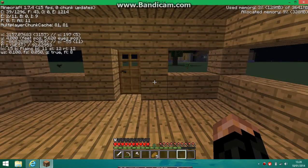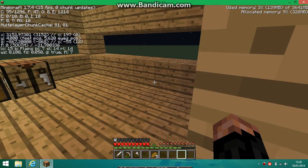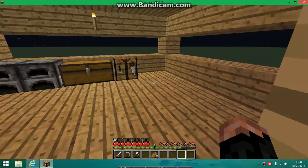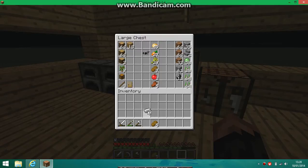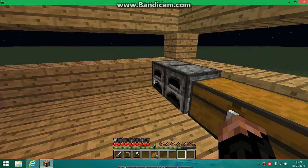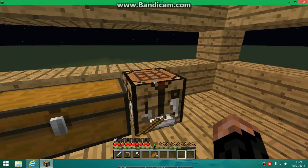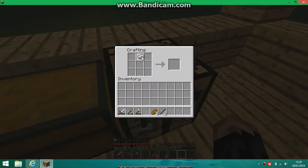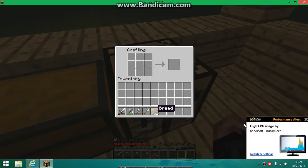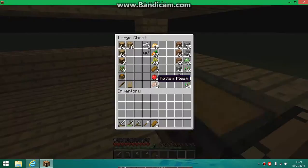Hello YouTube and welcome to Superflat Survival episode 5. Today we are going to chop down that big tree. I've got a new mouse, just thought I'd let you know. It's a pretty good mouse. I'll leave a link in the description where you can get it — it comes in different colours: green, blue, red, and pink.